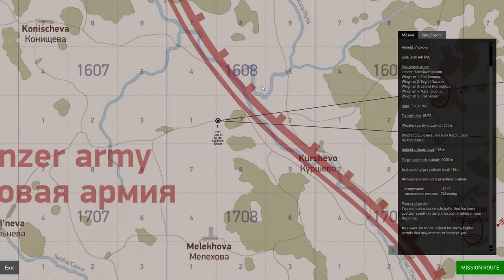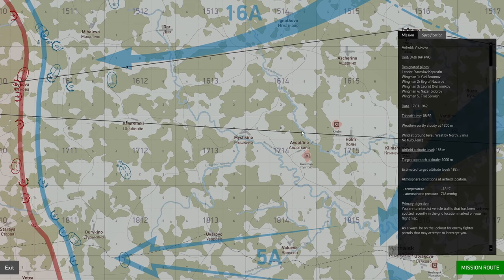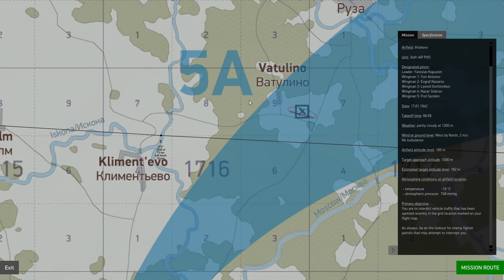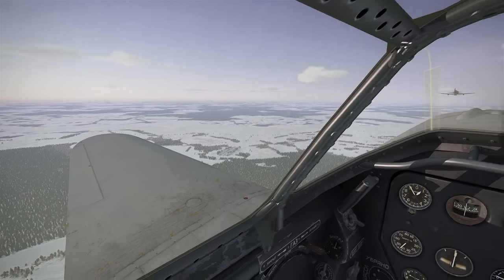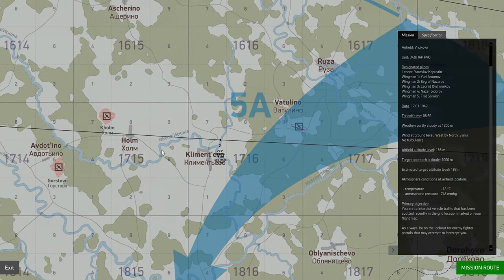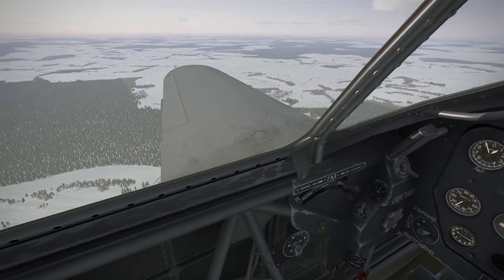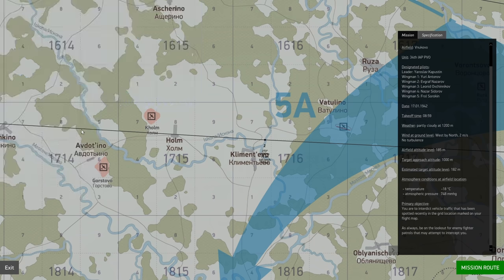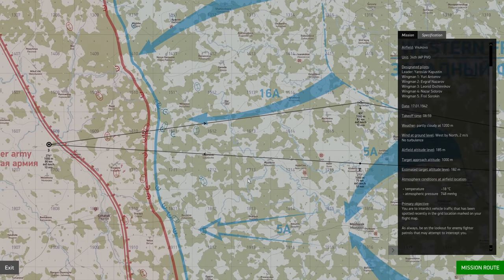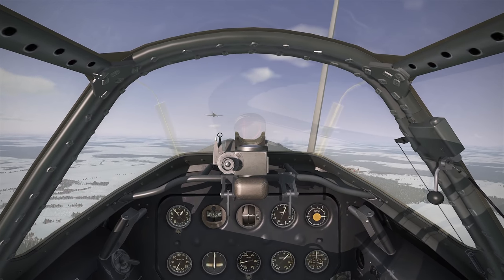We still have a ways to go. We just flew over an airfield — this airfield right here. There's a little town off to our left, and there's the airfield. So we are currently at this position and we still have maybe 50 kilometers to go or so. Quick guess — I need to get back into formation here.